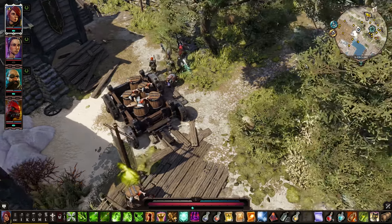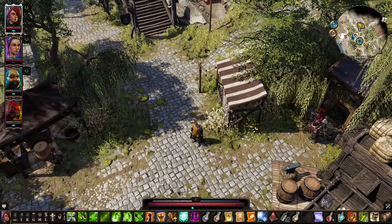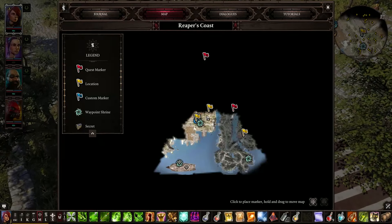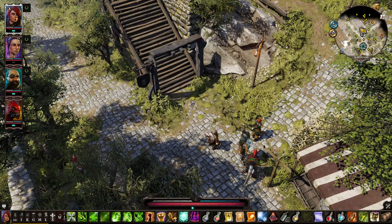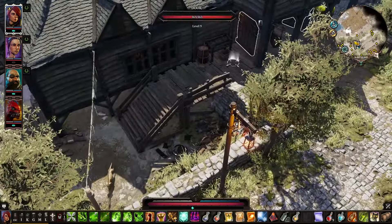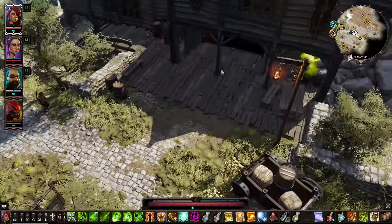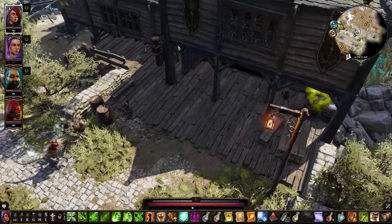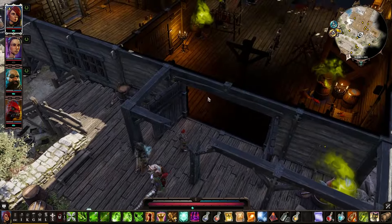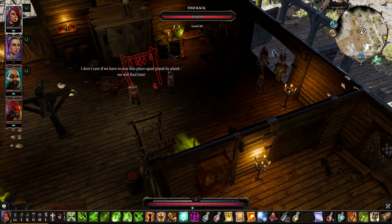What's that? Driftwood. Is that a crier or just a sign? Just a signpost. Still need to find other things here. This is a door — Driftwood Fishworks. Not quite what I'm looking for, but we'll go in and take a look. Someone shouts: I don't care if we tear this place apart plank by plank, we will find him.